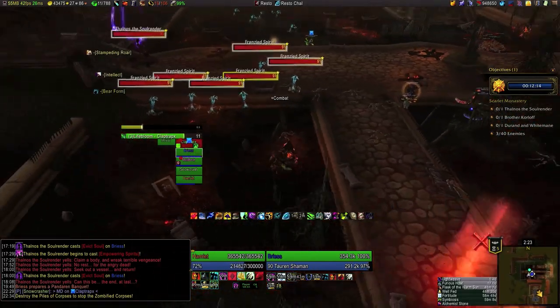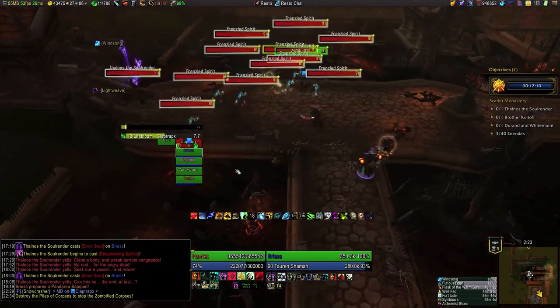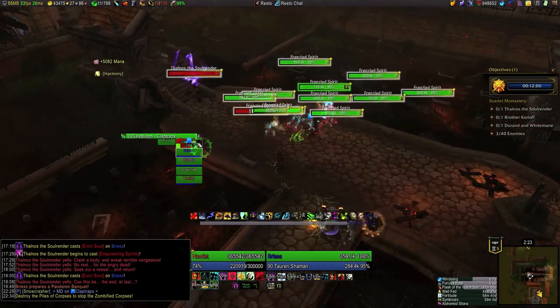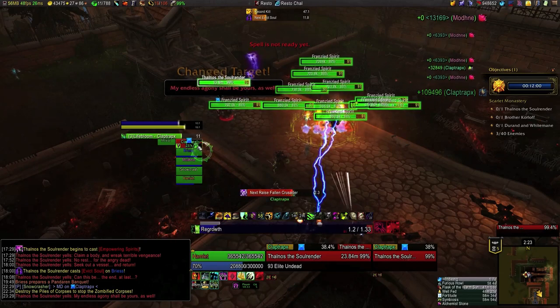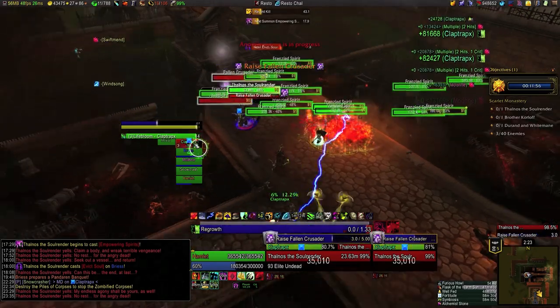Here the tank's goal is to get these frenzied spirits clumped as quickly as possible before we pull Thalnos. He uses Dizzying Haze to pick them up in a way that doesn't do damage, I use Typhoon to help out, and then once they're clumped he Leg Sweeps them. I also drop in Ursul's Vortex here to keep them from moving while he pulls the boss. Then the DPS is there and starts laying into them.